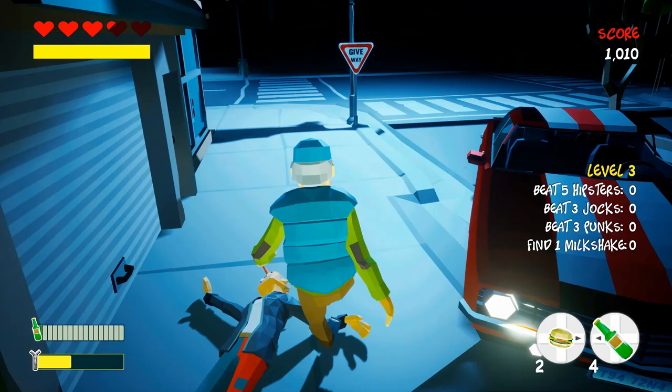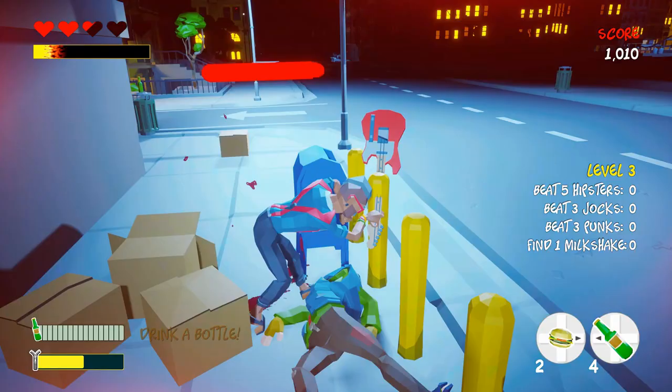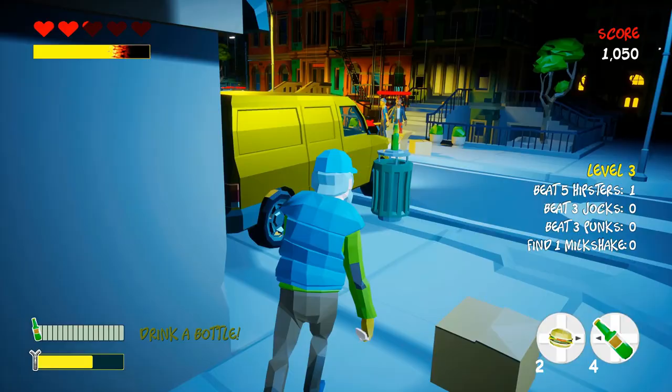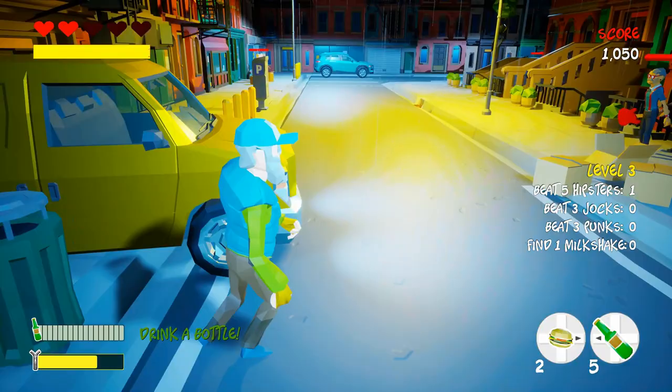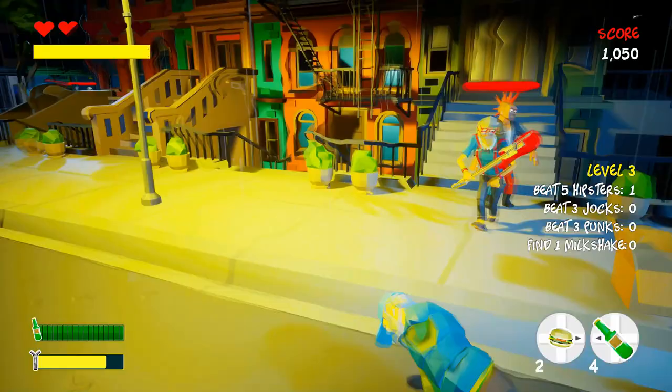Now we're on to level three. We're going to go around the corner here — there are some harder guys now with guitars. My guy needs a drink so I should take a drink soon. There's another bottle here. Don't worry if you don't get enough bottles as we go through these levels — after we beat level three and get the cop achievement we're going to start a new game and all the progress carries over, and we can get remaining achievements in the first two levels easily.